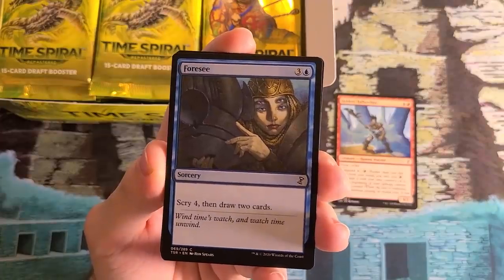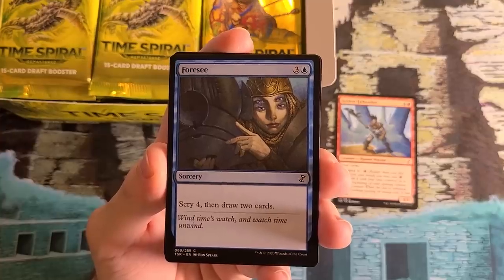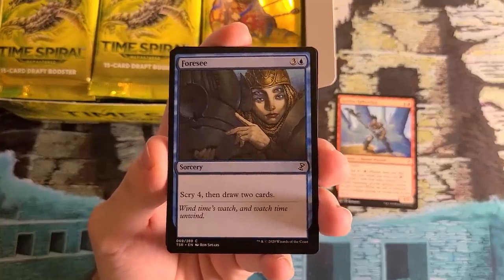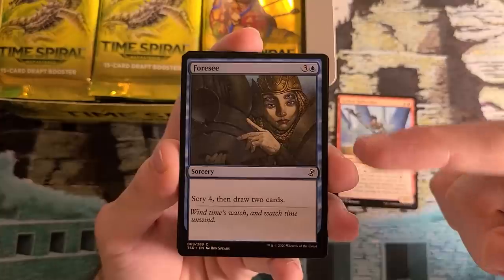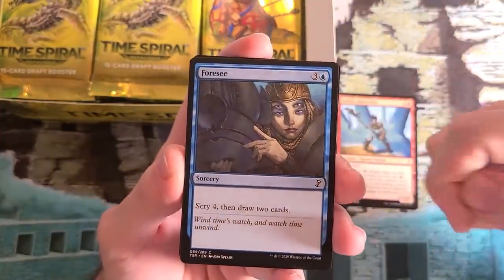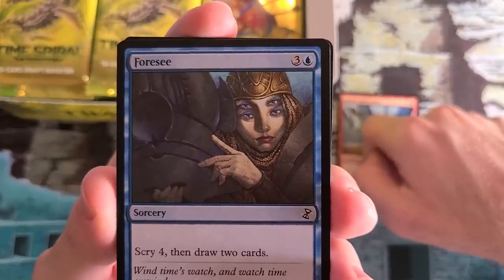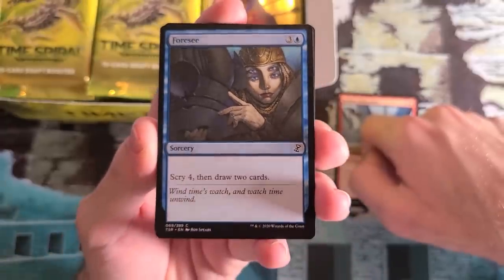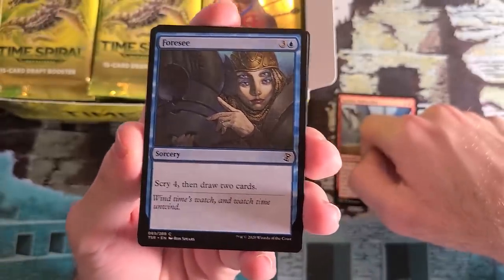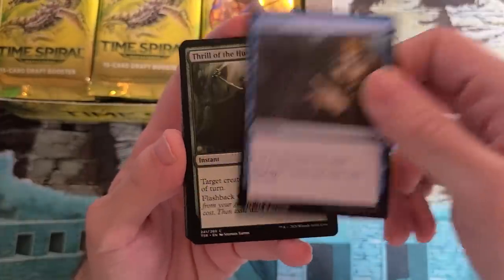Foresee — what an amazing card draw spell. Future Sight had the return of Scry after its last set being in Fifth Dawn, because it wasn't an evergreen mechanic back then. Fun note about this version with this artwork: it's a visual trick with these four eyes. The human eye doesn't quite know how to perceive this — your eye doesn't know what to do because it's such an unusual construction. This is an artistic visual trick, and I thought it was very clever that it was put on this card. Of course, the pun with the name Foresee.